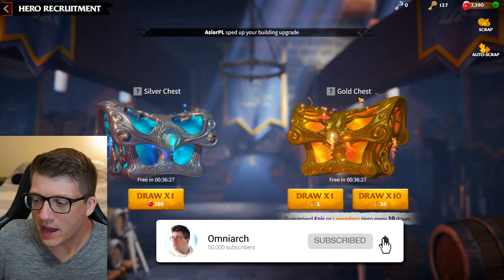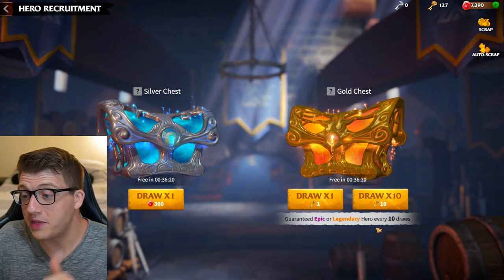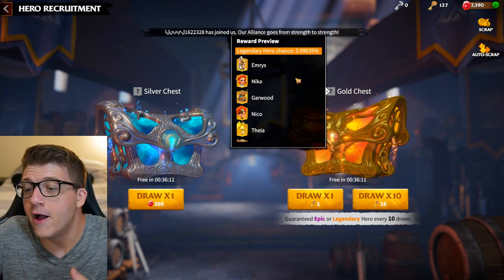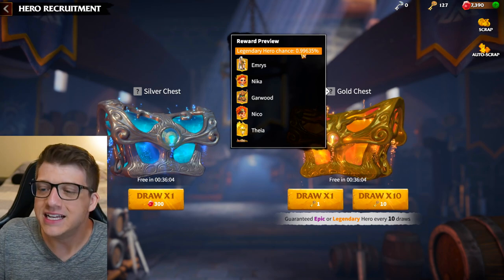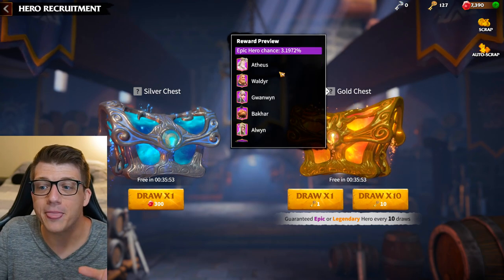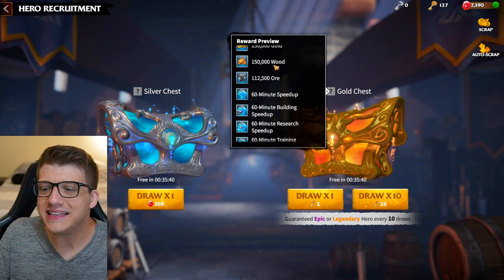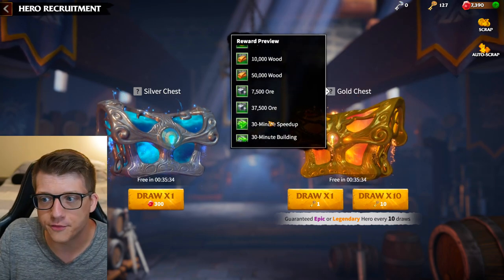There are a couple things we have to know about these gold keys: for every 10 of them that we open, we are guaranteed either an epic or a legendary hero. That's a really nice pity system built into the gold chest. If we click that little question mark, you can see the chances of actually getting a legendary hero is about one percent. There's a little over a three percent chance of summoning an epic hero, almost a five percent chance of getting an elite hero, and then we have different medals for legendary and epic, and elite levels of speed ups and resources.